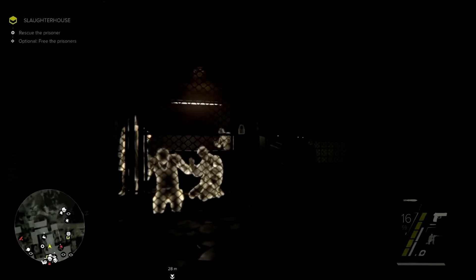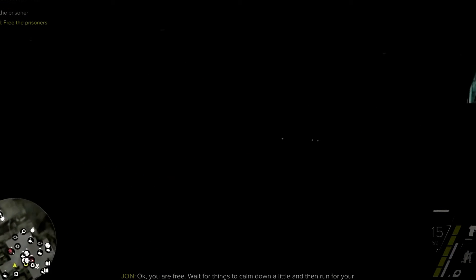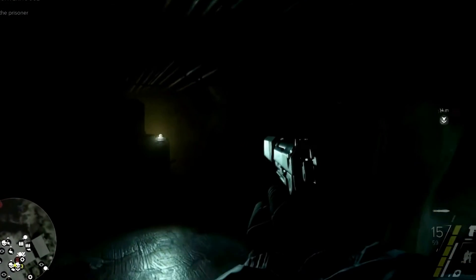We can use scout mode to look for solutions. In this case, it's going to be fairly easy to shoot this lockpad to free the civilians. Wait for things to calm down a little, and then run for your lives. Thank you. We are forever in your debt. Any time we provide help like that, we're actually helping the Rotke Lions, a resistance movement fighting against the separatists. And maybe they'll help us in return.